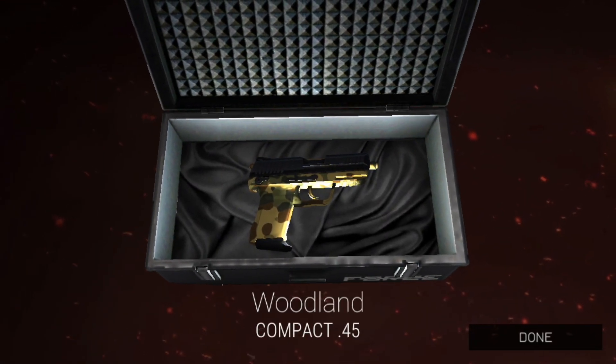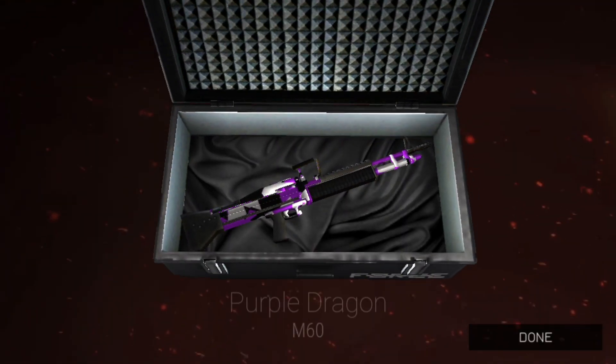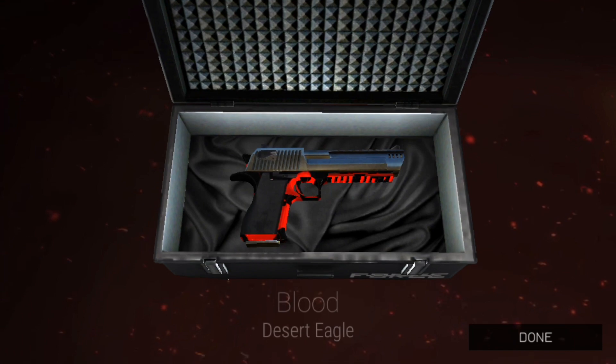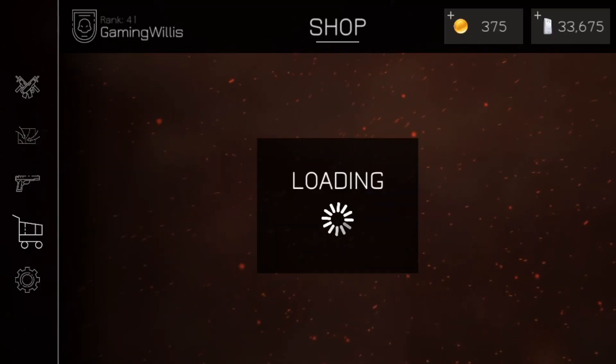We got Woodland for the Compact 45 — might put that on so far compared to that Flames one. We got Purple Dragon for the M60 — 28 cases left, let's keep it going. Blood for Desert Eagle — that looks decent, I think I'll stick with the Woodland so far with the Desert Eagle.